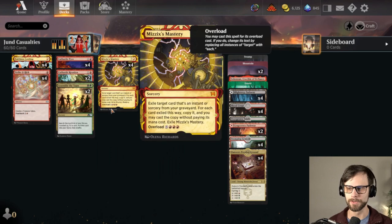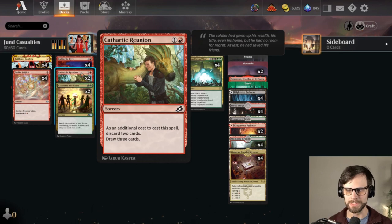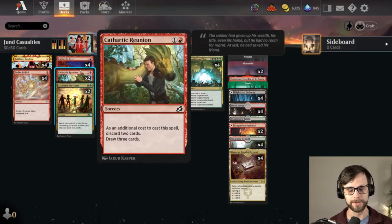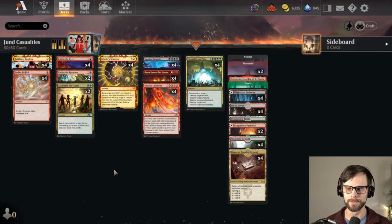We've been able to get some really sneaky wins out of this, because if you can get enough mana to overload the Mizzix Mastery, you get to do all of it. We've got Cathartic Reunion, Cathartic Pyre — that gives us some removal, Cathartic Reunion gives us a little bit more draw. Both allow us to discard, which is huge. Of course, Faithless Looting and Strike It Rich as well.